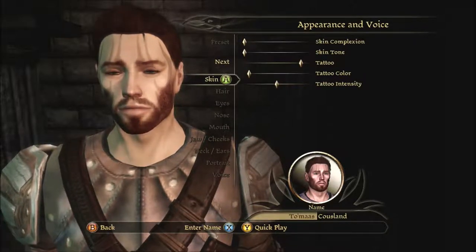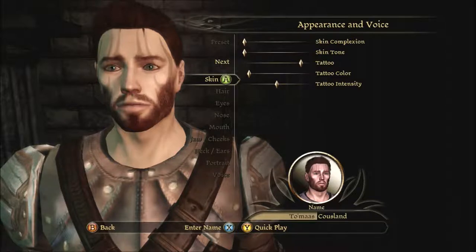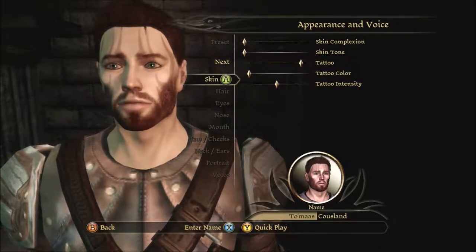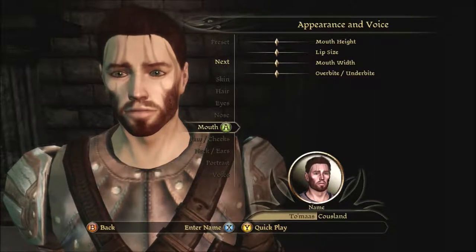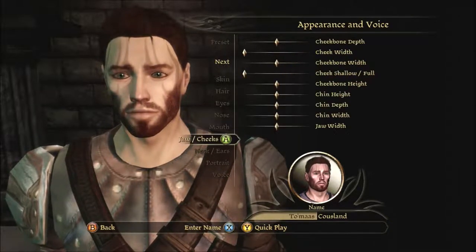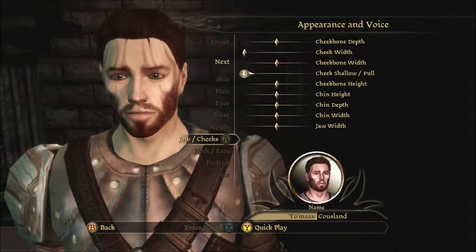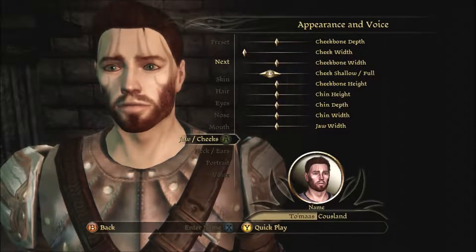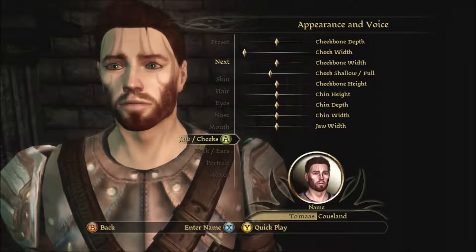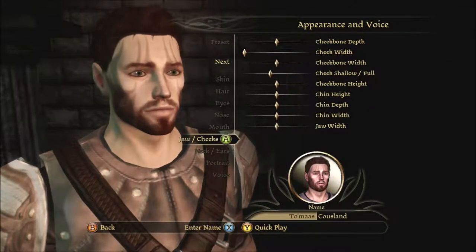I did most of the character creation off-camera because I didn't want to waste another episode messing with the character creator, but I think I'm going to adjust something real quick — namely in the cheeks area. Why did it go all the way back to shallow? I didn't want that. There we go, that's what I wanted. A little more fuller in the cheeks like I am.